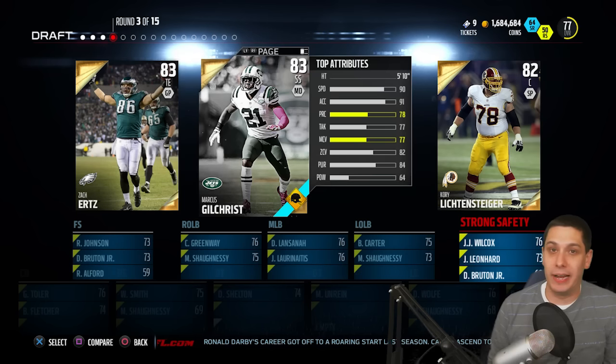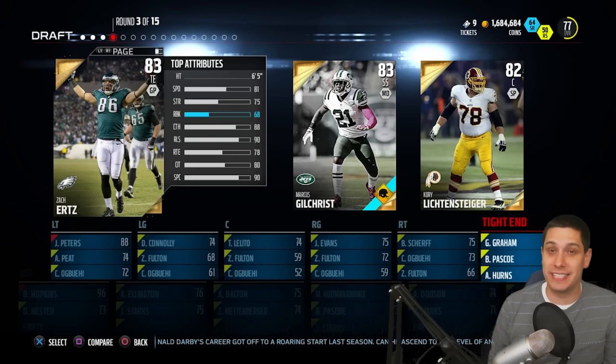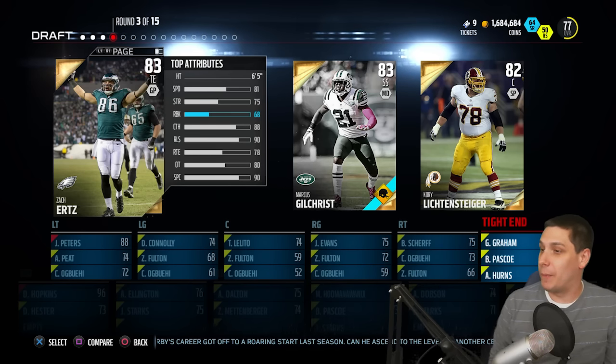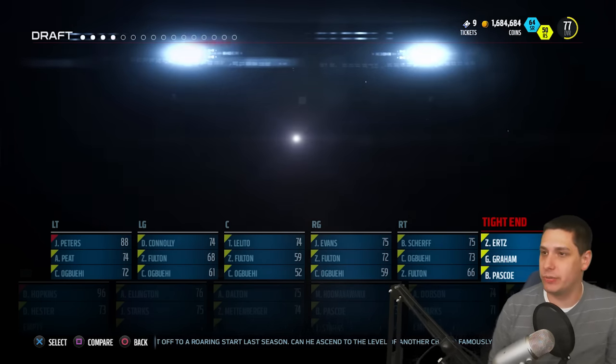Unfortunately, don't have any players for Q through Z, so we've got to start off again. Going through A, B, C, D, E — it's going to be Zach Ertz, the tight end. That is going to be our pick for this round. 83 overall. Not terrible; he's an okay tight end. Could be a lot worse.